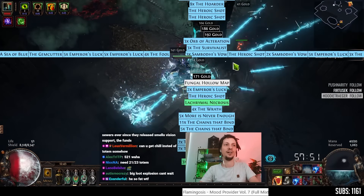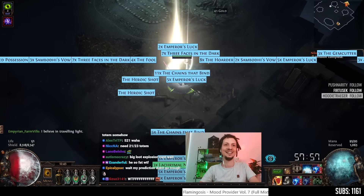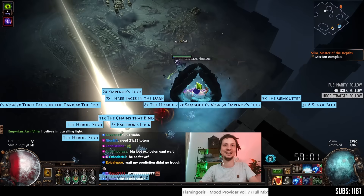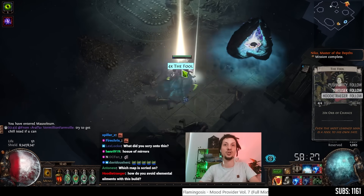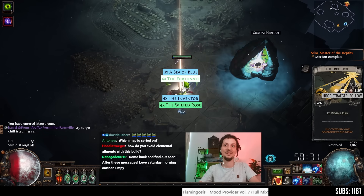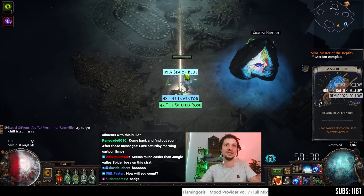I heard a thing. What's the thing? It's off screen. We'll come back and find out soon. Four Fortunes — that's not bad. That's two thirds of a divine?